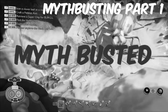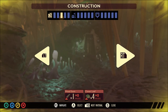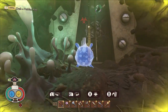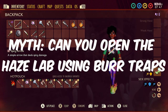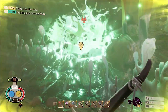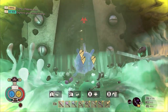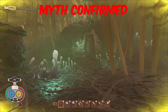If you want me to try it again with Truffle Tussle, leave a comment down below as a myth and I'll include it in the next video. The next myth: can you open the haze lab using burr traps? I placed down three burr traps and blew them up, but the door remained closed. After the previous myth I had to try more, and on the fifth trap the door was blown open. Not the cheapest way to open the haze lab, but it works.